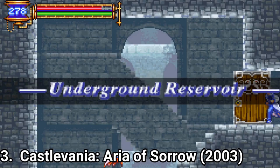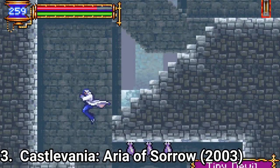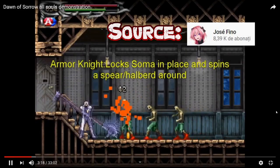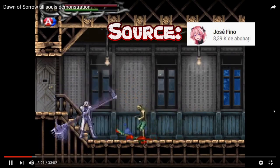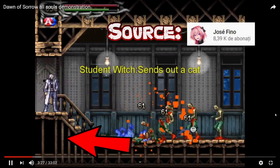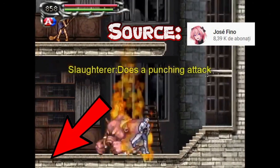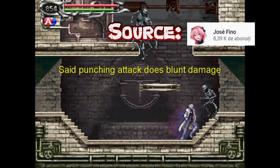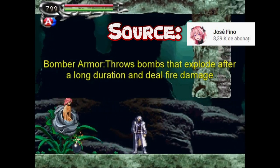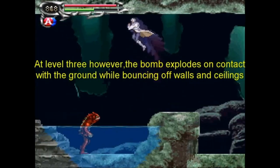Anyway, there is a difference though. In Aria of Sorrow, the card system from Circle of the Moon and the elemental magic system of Harmony of Dissonance have been replaced by Soma's ability to absorb his enemies and gain their powers. It's a great system and, much like all the weapons in the game, packs a surprising amount of variety. Only the video on YouTube that showcases all the abilities you get lasts 33 minutes, so you can guess how many abilities you get. Basically, each time Soma strikes down a foe — and there is a big ton of different types of enemies — there's a chance that he will absorb that enemy's ability and be able to use it in battle, which is pretty cool.